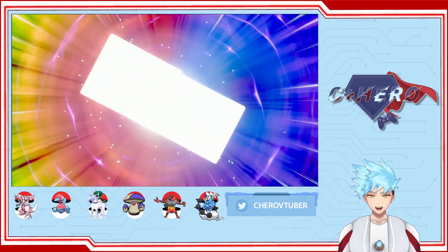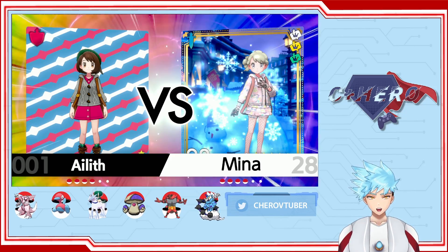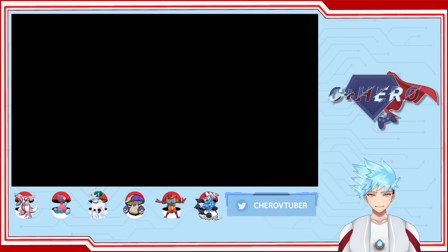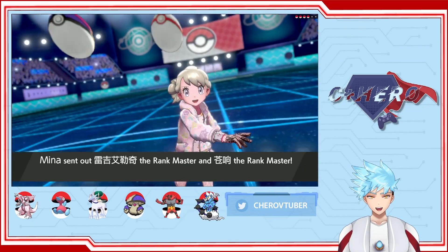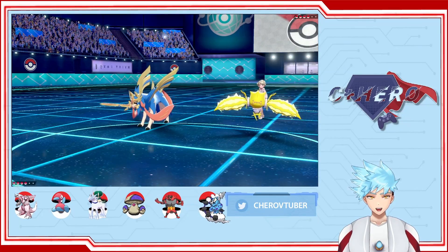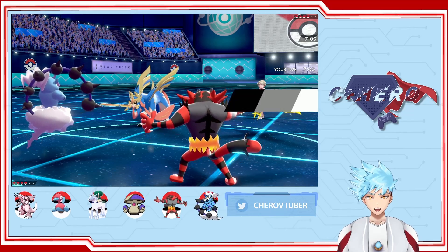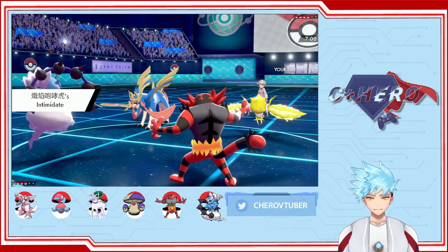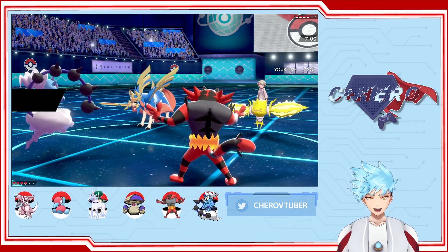Let's see how scuffed this battle will be. I really like her trainer profile effect, that's pretty cute and very cool too — no pun intended. Alright, here we go. She sent out Regieleki and Zacian, which is very perfect because we brought out our Incineroar. Incineroar Intimidate will lower Zacian's attack — Intrepid Sword. Yep, it's lowered Zacian's attack. Very nice.